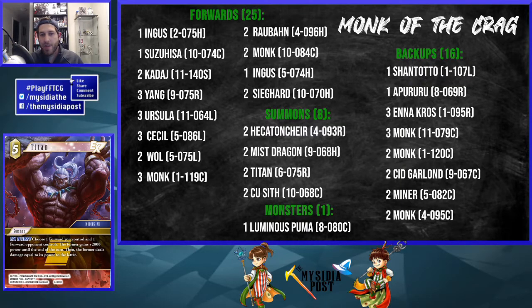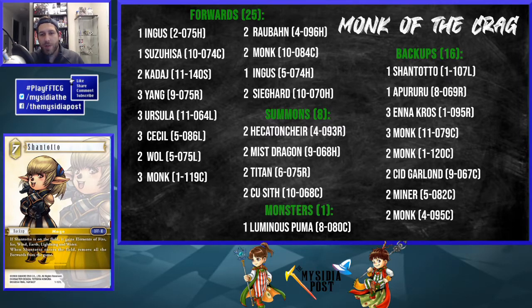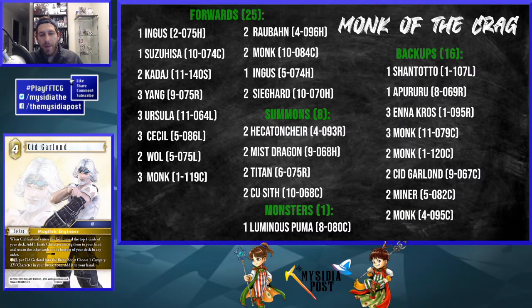Titan is super powerful. One of the best ways to use it is in combat: block with one forward, boost it with Titan, and ping a different forward for a two-for-one — and you might not even lose your blocker. You could combine Titan with Ursula, ping one forward, then break a monk to kill a second forward; if she blocked, potentially a third. Miss Dragon is a necessary card for this meta — break zone disruption is very important and needs to be in the deck.